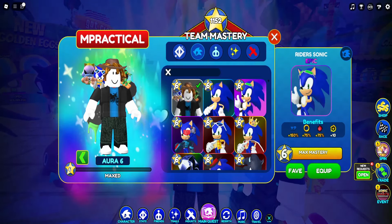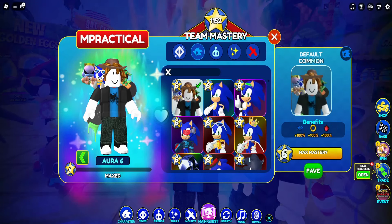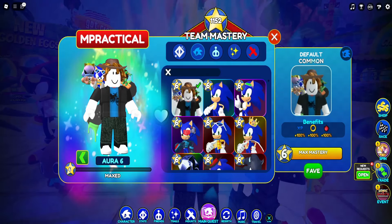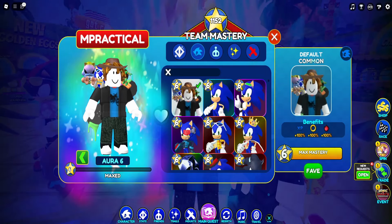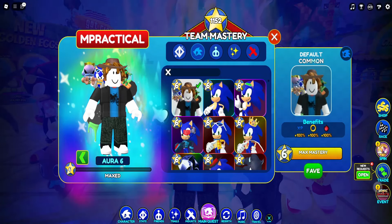Let's just go down the list. I will be grouping these. So if you're looking for specific character stats, I'm going to say Sonic and timestamp it as Sonic, classic Sonic, so on and so forth. And you just have to scrub that timestamp if you guys just want to skip around. We're going to go through friends, trails and mounts. So let's get into it, starting with Sonic.